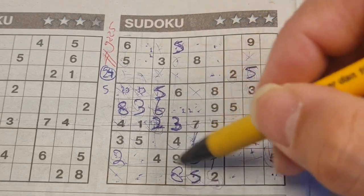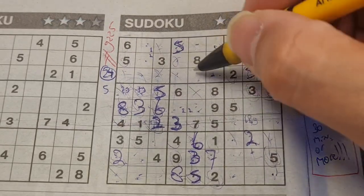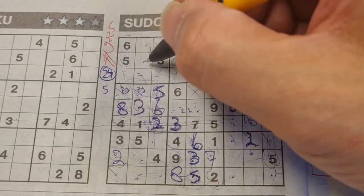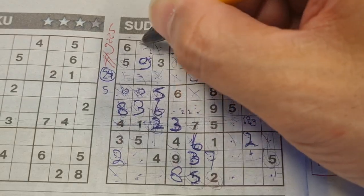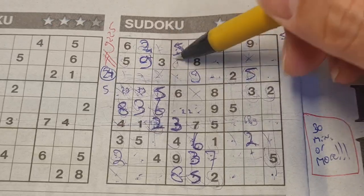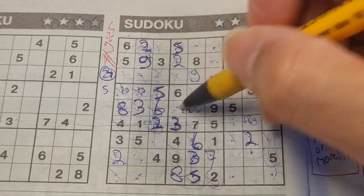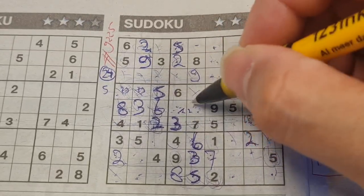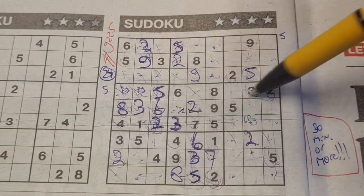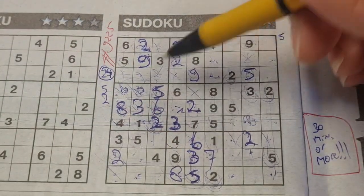We have a nine in this column, nine in the middle column — only two places left: nine should be here or there. We have a nine in the first row — no nine there, so nine should be here. Nine in the first row, nine in the third row — so the second row only one place left for nine, it goes there, and the remaining is two. Two in this row, two in the third row — the second row only two places: here or there. We have a two in this column — no two there, two should be here. All the twos are used.